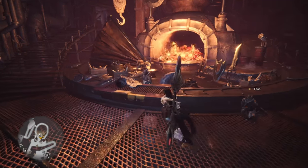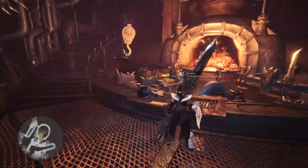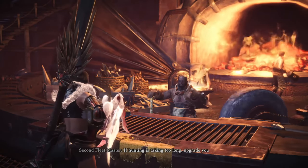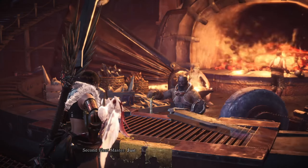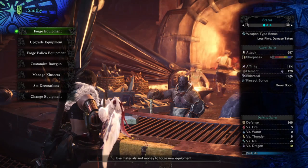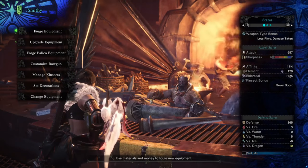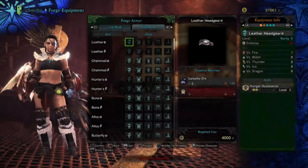I'm of course talking about the enraged Kirin that you have to beat in order to proceed to Rank 50. Yeah, not a fun fight, huh? Now let me give you some tips on how to do a little better in that fight. First and foremost, your armor selection is going to be a bit tight if you're there. Chances are you haven't had the chance to make quite the armor set you might have wanted. So let me show you a few armors that may help you out a little bit.